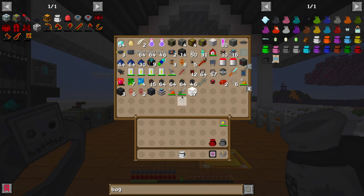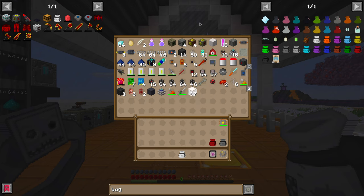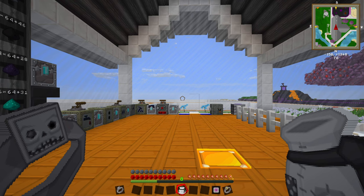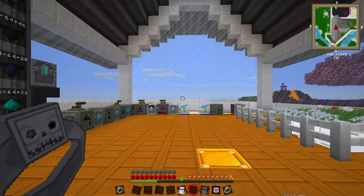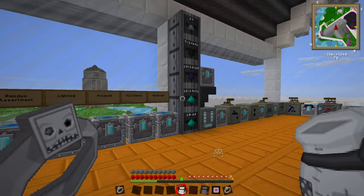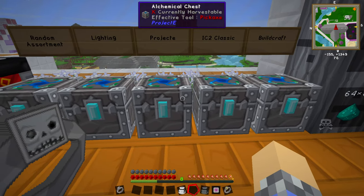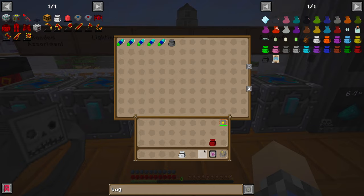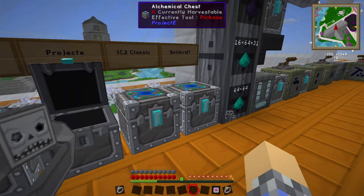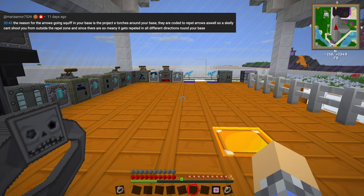Oh my gosh, it does! We still have our nano-saber, our precision wrench, all of our goodies! This is amazing! It also means we're going to get rid of the scoop bag — we don't need a separate bag just for a scoop. Maria Amor, you are the channel member of the week — which is not a real thing, but it is now. Thank you for that tip.